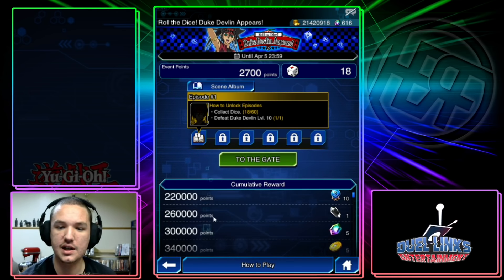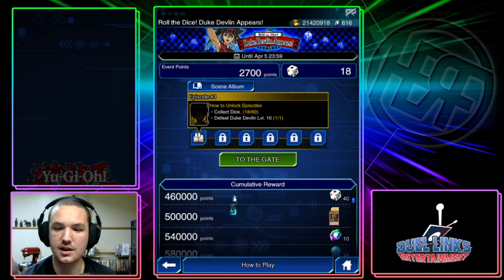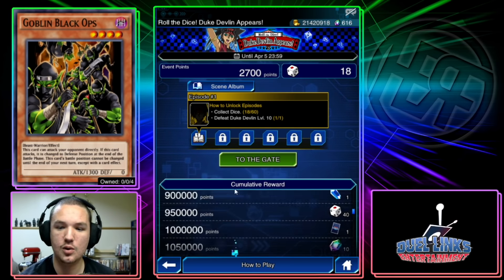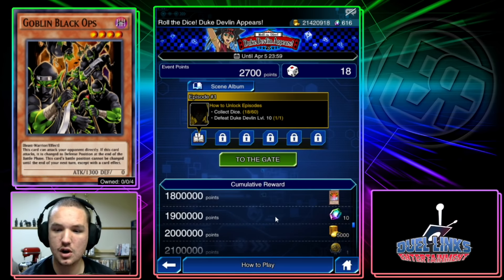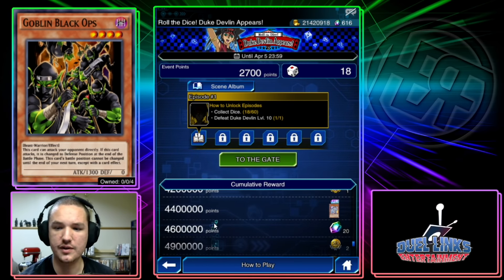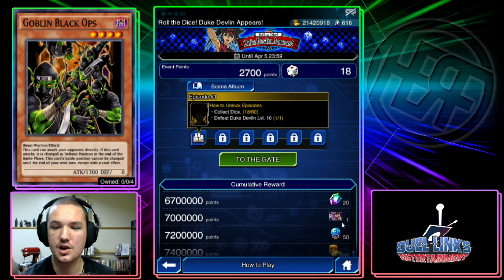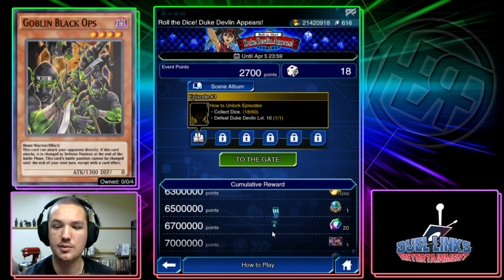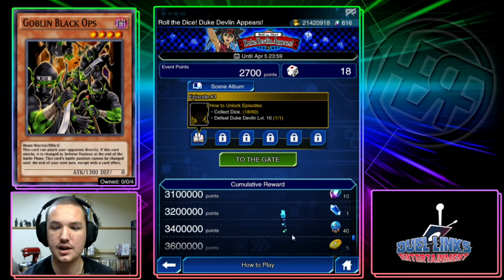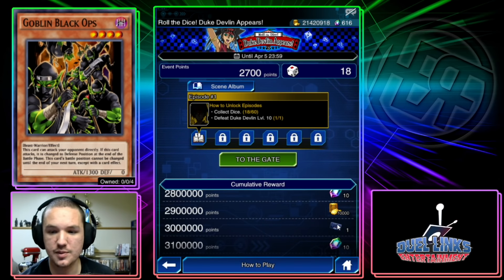Right away you'll see that it is another one where we have to unlock certain stages of the event and then do all the stuff. We're going to be going over all the event review cards. Duke Devlin does drop from this event, so before I even get to any of the specific rewards, just know that this is an absolutely mandatory event because you need to have all the characters and you can get all the gems.